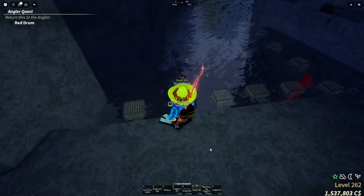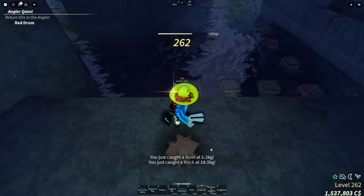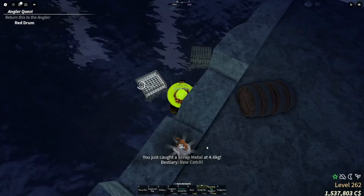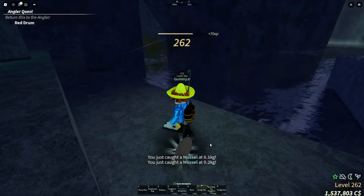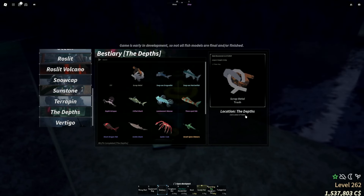The crab cages have finished, so we're going to claim them and see if we got the new trash rarities. We caught a scrap metal — one of the newest trash rarity items you can get. Now I'm missing one of the other trash rarities, so we'll keep placing crab cages. This item is called the scrap metal, just a piece of metal.